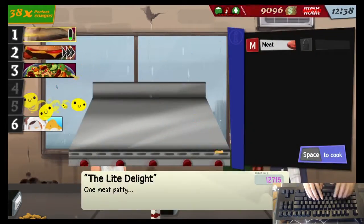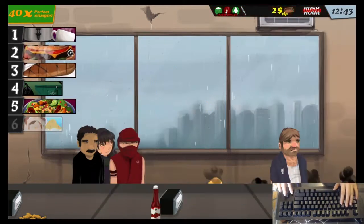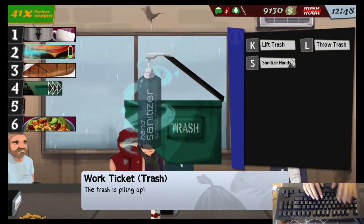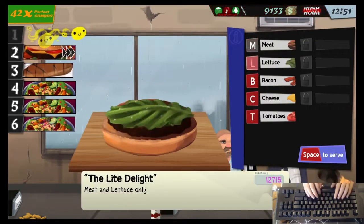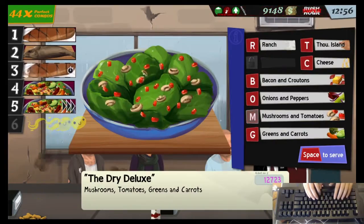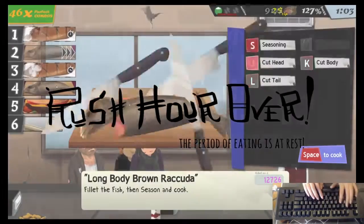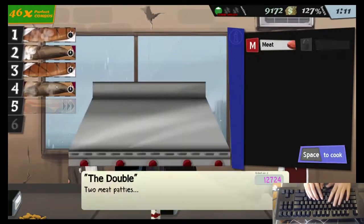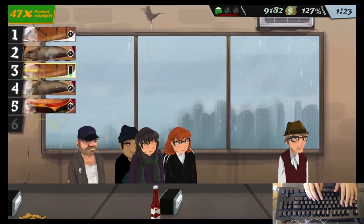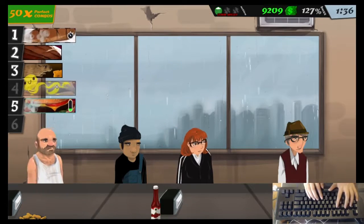Another important thing to consider in the impossible perfect day is your buzz. The higher your buzz, the more incoming customers there will be. So to manage my buzz, I kept two menu items on my menu that had menu rot. Normally menu rot is bad because it reduces your buzz and you'd want to take those items off, but for this particular challenge I left them on because two menu items with menu rot gives you a minus 10% buzz, which helped me manage my buzz more.